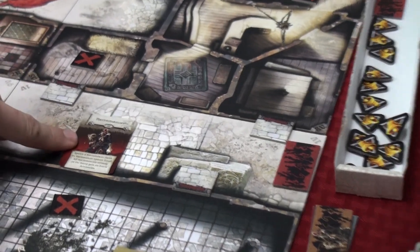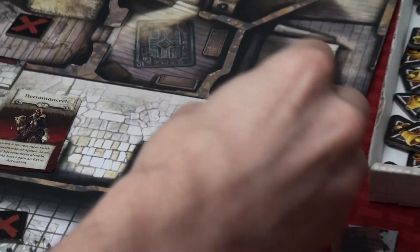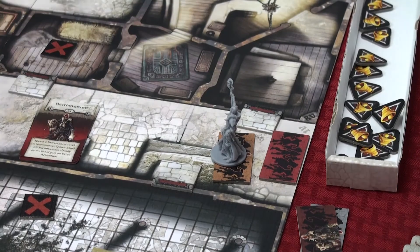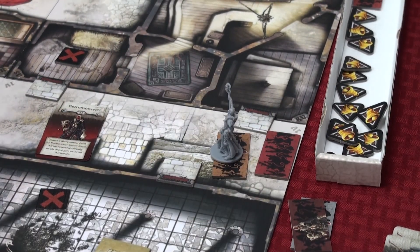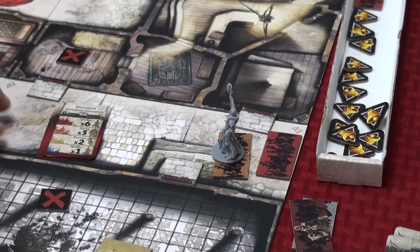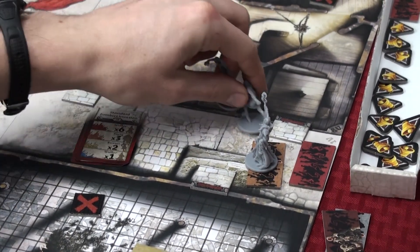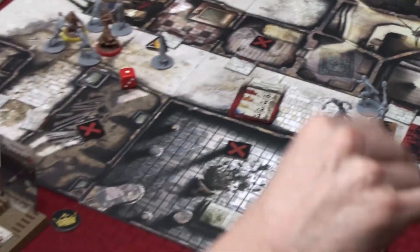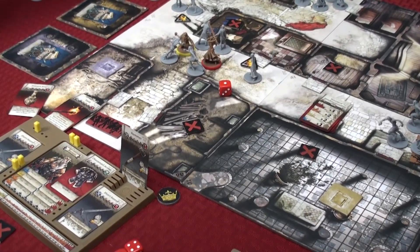For the next spawn point, we drew a necromancer card. Take a necromancer spawn point, place it there, place the necromancer, then draw another spawn card for his spawn point — in this case, at yellow, two runners spawn with the necromancer. Then move to the next spawn point, do the same — we got two more walkers. That completes the zombie spawning.